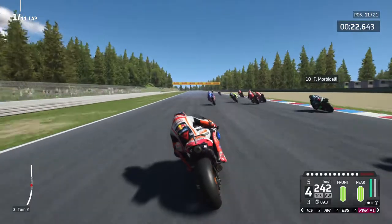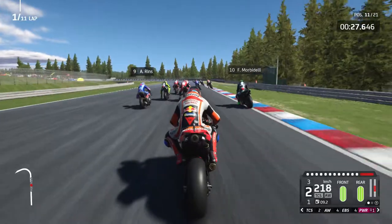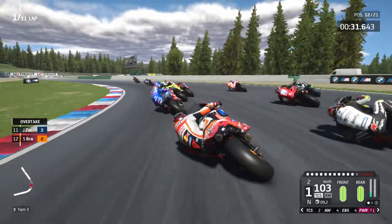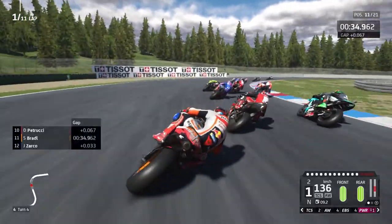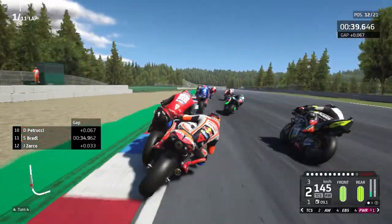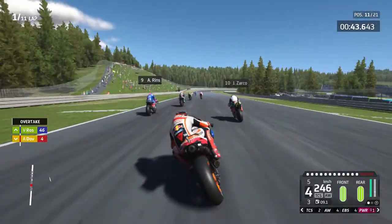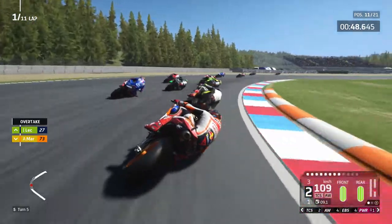We've got past Nakagami, getting past Jean Zarco down towards this next left-hander — it is a little bit chaotic because of how closely matched all the AI actually are in this mod, purely because of how they did the performance, it means they're all pretty close to each other.